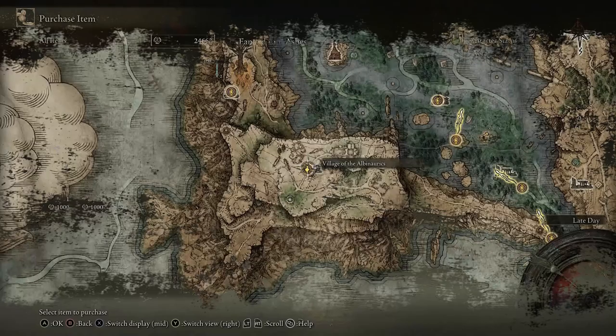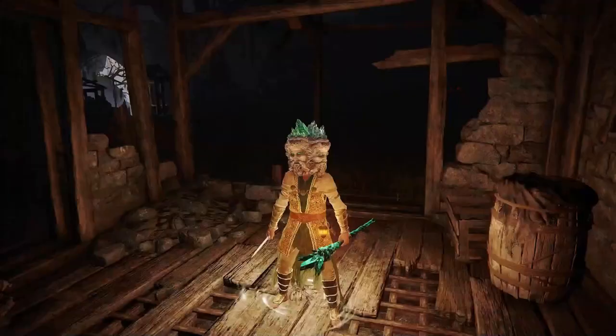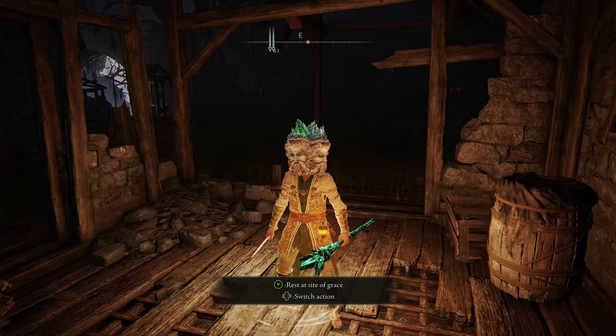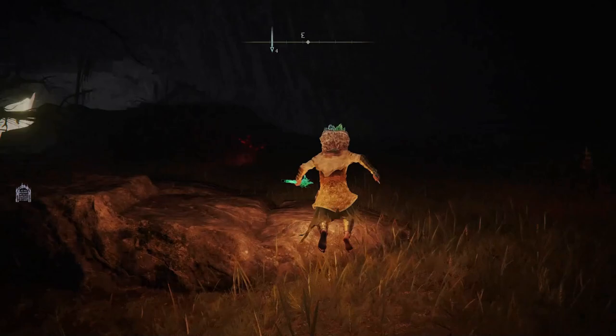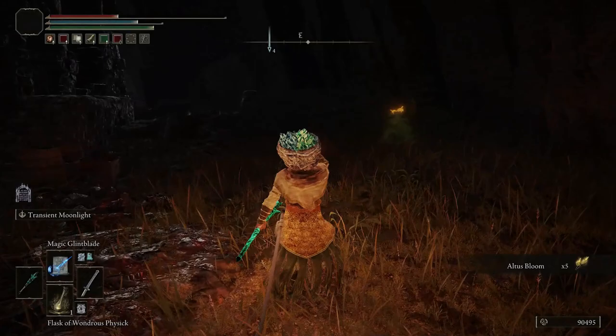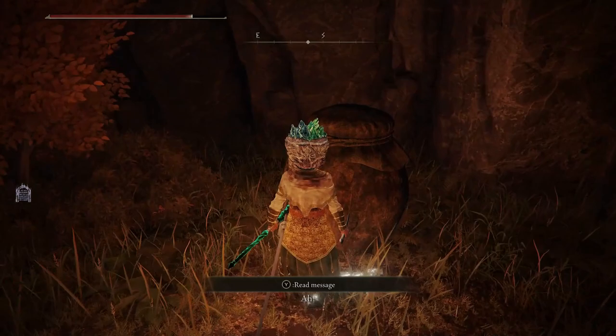Next up, you're going to want to make your way all the way over here to the Village of the Albinaurics. Turn straight around from your spawn location and head just up the hill. What we're looking for now, we're going to need to get the Haligtree Secret Medallion in order to get a little bit further into the Consecrated Snowfield later on. You're going to want to make your way up here and there's going to be a pot that you're going to need to smash. Just hit it once and it's going to reveal this fellow right here, who's going to hand you the first part to the Secret Medallion — that's going to be the right side of the Haligtree Secret Medallion.